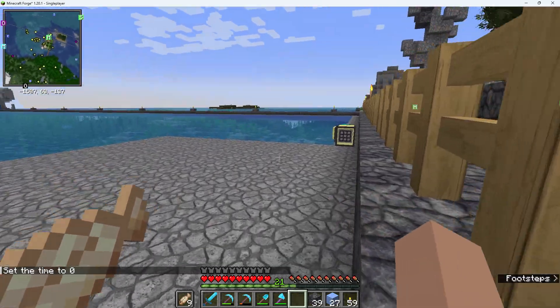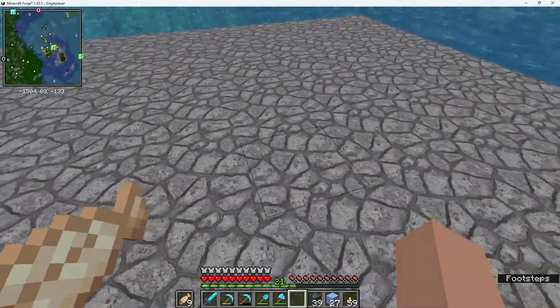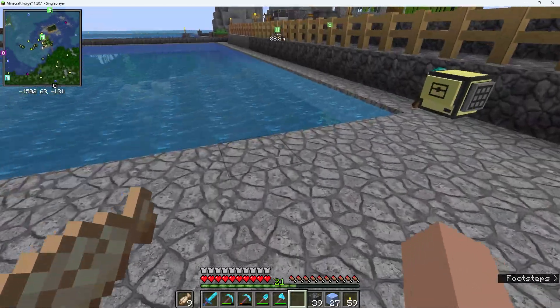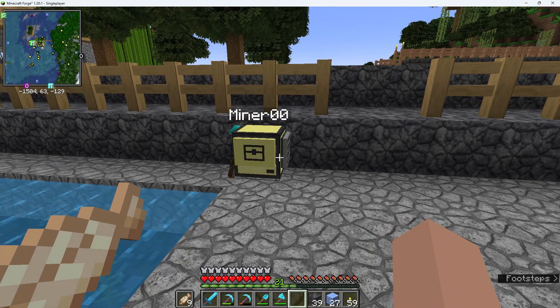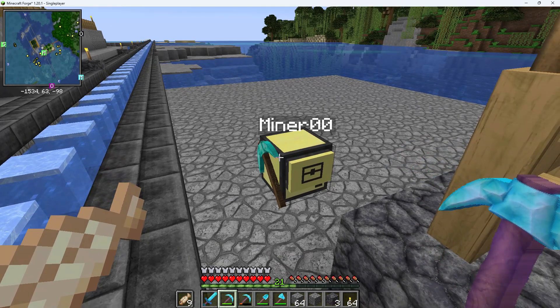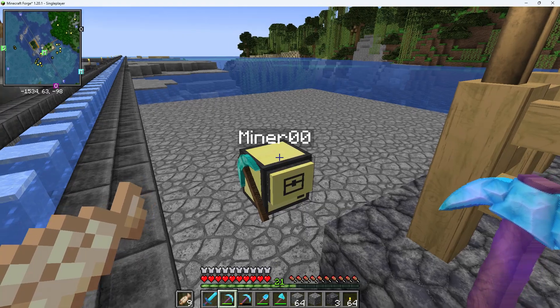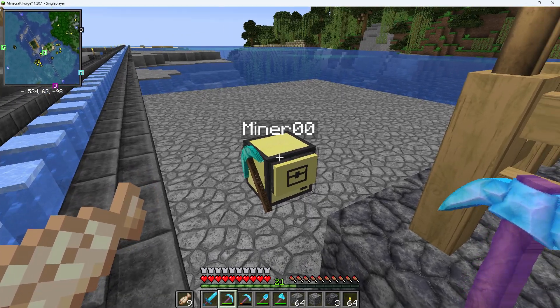The platform is now completed. The turtle is sat there, and you can build on top of this or do whatever you wish with it. The next thing we're going to look at is the sinking platform, which is again part of the pathways.